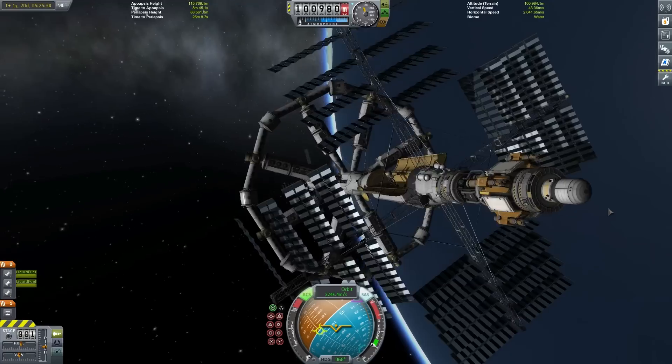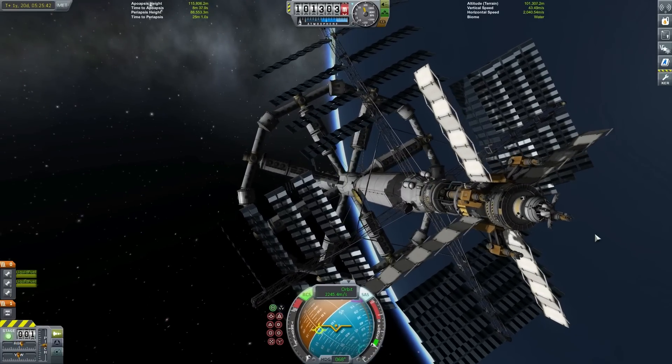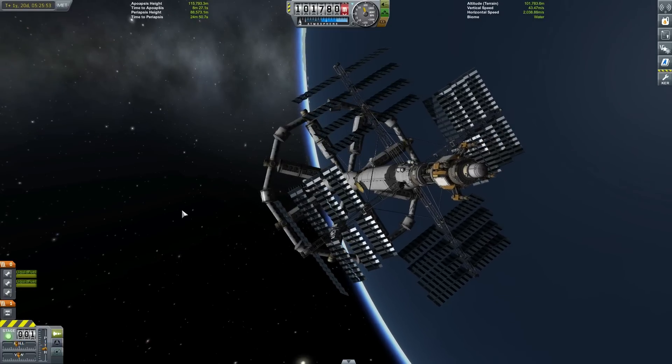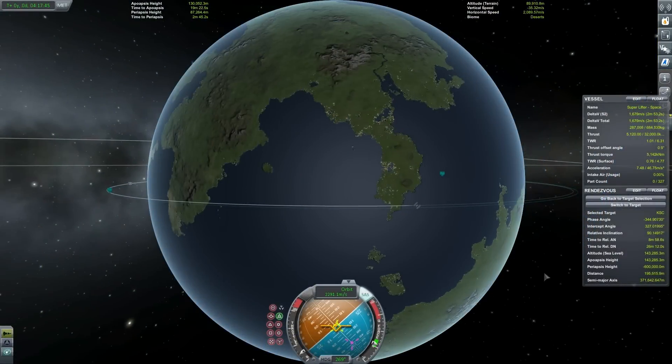Now that we're docked we can arm our advanced grabbing unit. We now have a great asteroid drilling rig. Of course if we don't need the mining component we can detach it entirely, dock it back to the booster stage — we can really do whatever we want with this thing now.